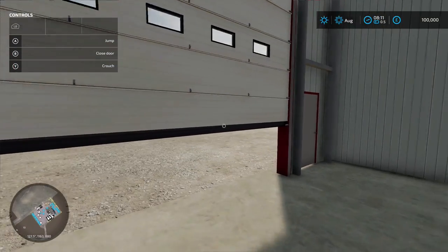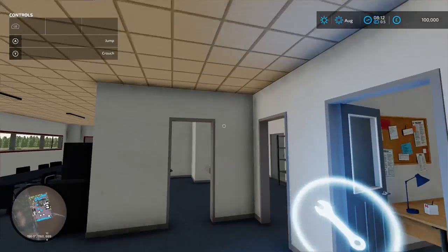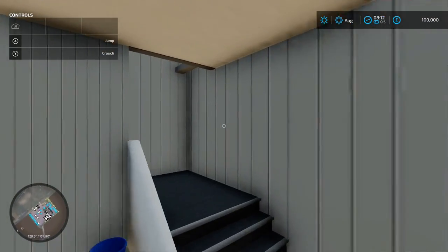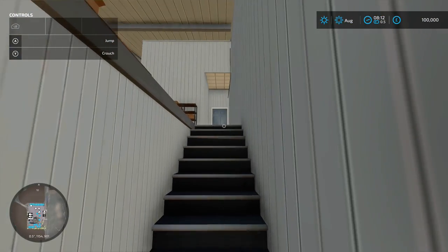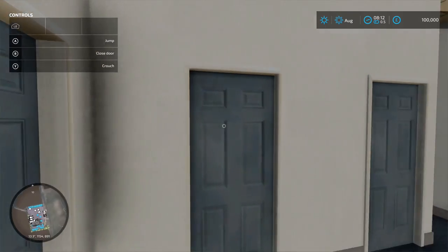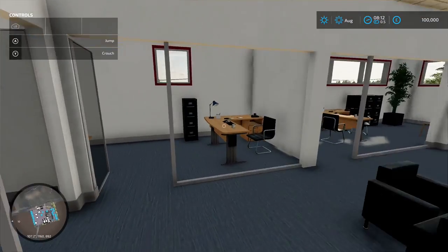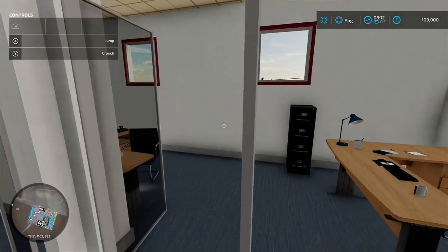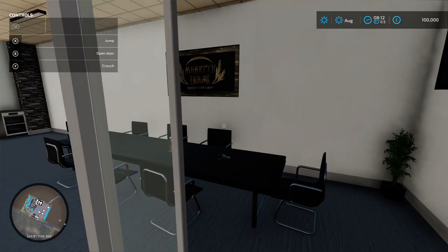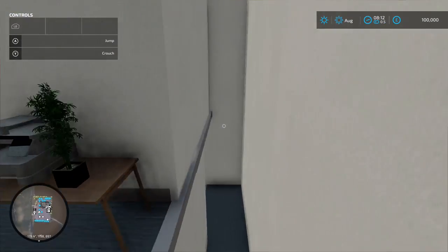You can easily get a roleplay scenario going here, no problem. You can even go upstairs - all doors with handles you can open. Once upstairs it's a big office environment - you could have your sales manager, service manager, social media outlet, boardroom meeting, and even a little kitchen down at the bottom.